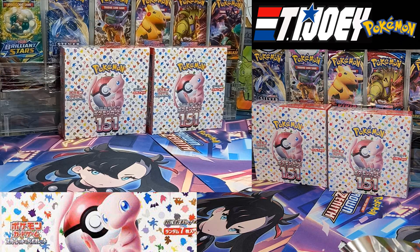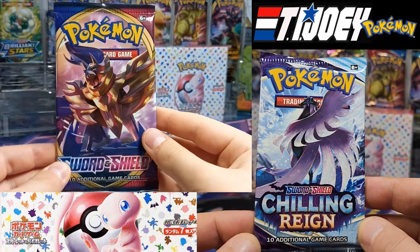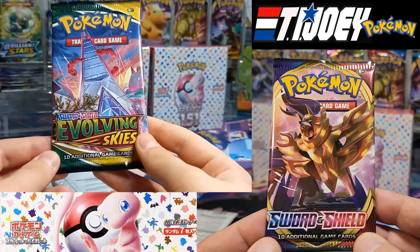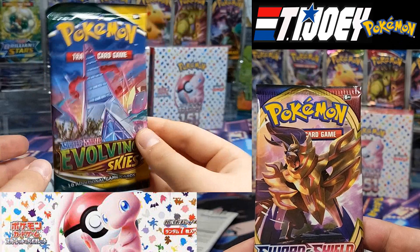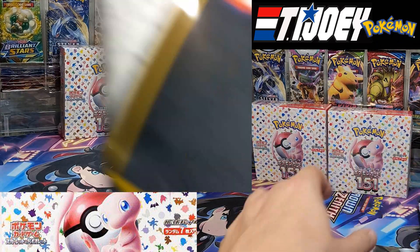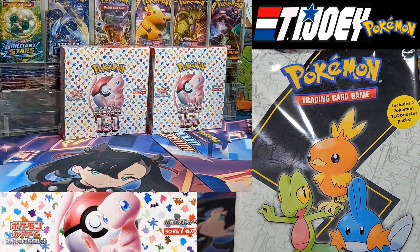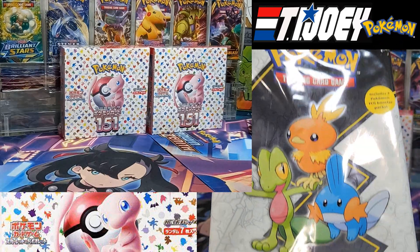And now the packs — what do we have here? Chilling Reign, Sword and Shield Base. I got another one. And Evolving Skies. We have a few display cases of Evolving Skies but it's the first loose Booster Pack we have. The Umbreon would be nice. I like the booster packs they put inside of this — and even if we have the complete set soon, I will continue to buy them because of the booster packs. Pokémon, do this more often.